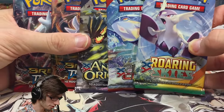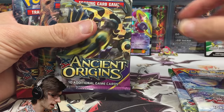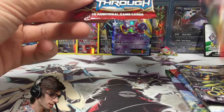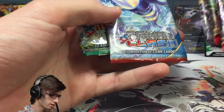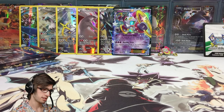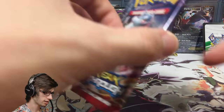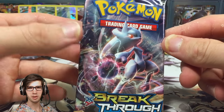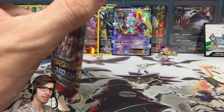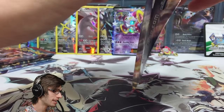We've got five booster packs: Roaring Skies, Primal Clash, Ancient Origins, and two Breakthrough packs. We'll open them from Breakthrough through to Ancient Origins, then Primal Clash, then Roaring Skies. We showed off the code, the pin, all the promos, and now the boosters — let's get into these and see if this box can compare to my Pikachu EX Legendary Collection, because that box was incredible with insane pulls.